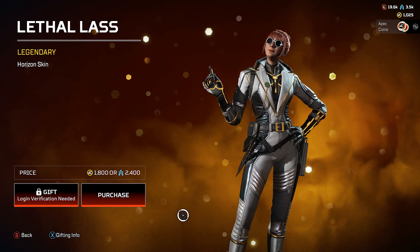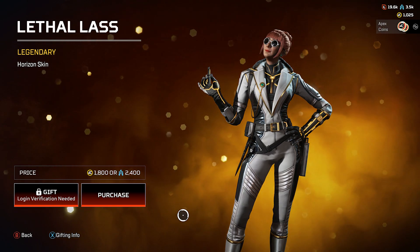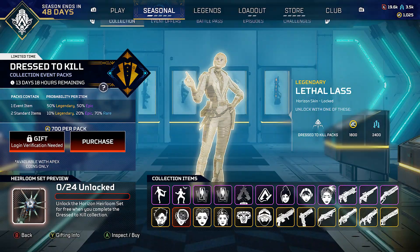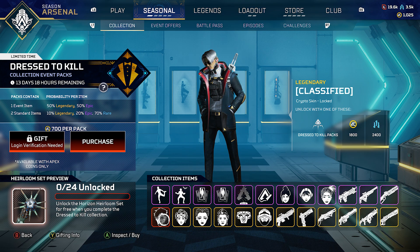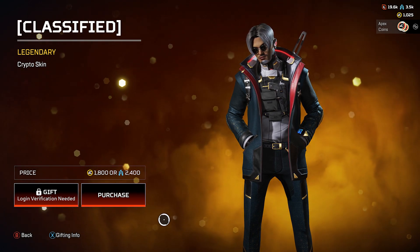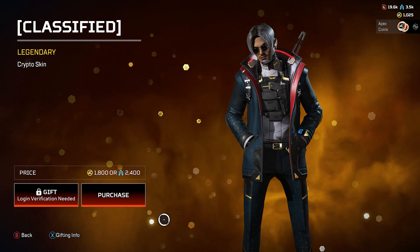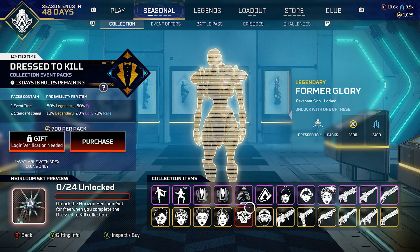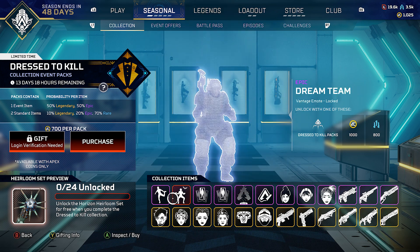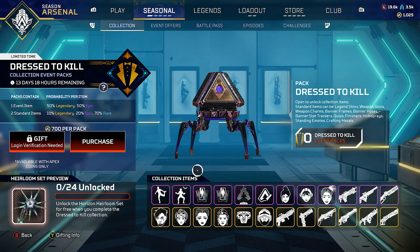If you collect and buy all the items or unlock them by buying packs, you do get Horizon's heirloom at the end — we'll check that in a second. She's got the Aussie glasses and the full outfit. Then the Legendary Classified Crypto skin — I feel like this might be a recolor, Apex has been doing this for a while, just recoloring skins. The epic items go for 1000 coins ($10 each) and legendary for 1800 ($18 each).